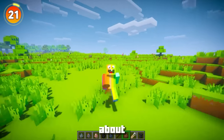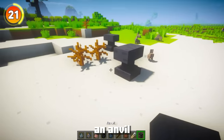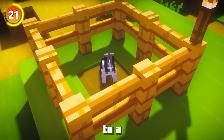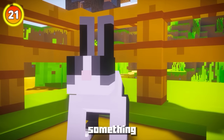Bunnies have yet another secret easter egg involving their texture. If you put down an anvil, name it 'Toast,' and then apply that name to a bunny, it changes the texture to a black and white rabbit. This was added because one of the developers wanted to create a rabbit that looked like his girlfriend's lost pet - something definitely interesting.